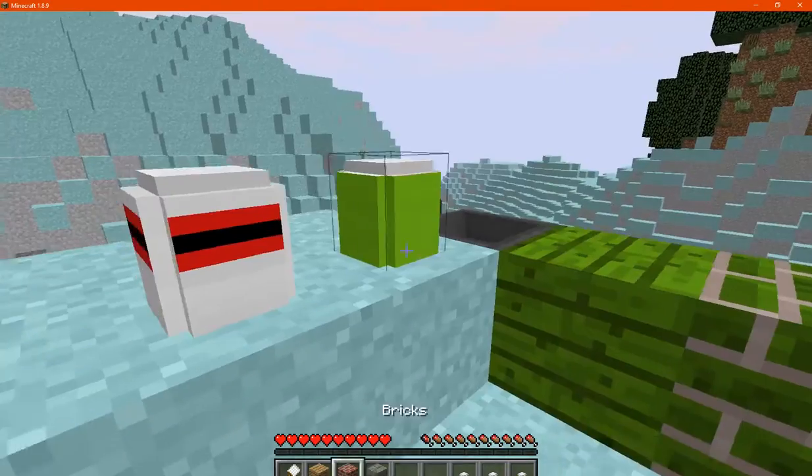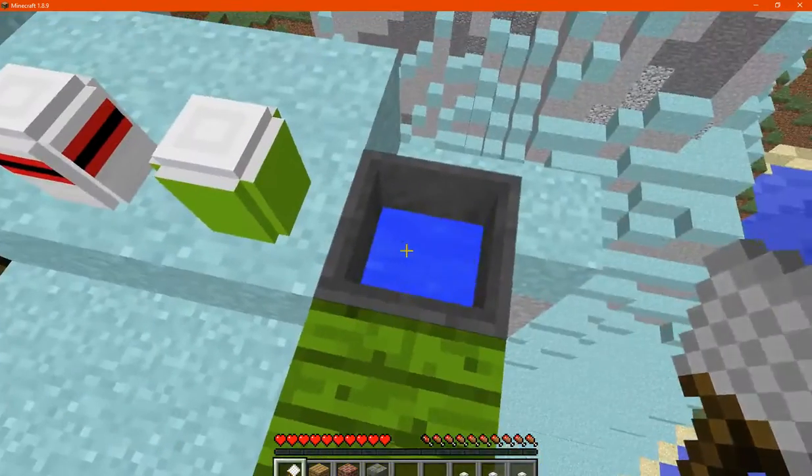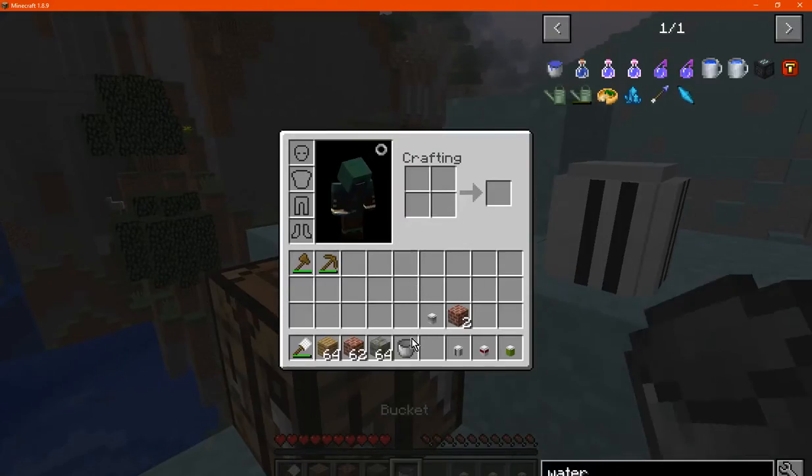Otherwise, you can obviously apply other things. But if you want to remove stainer, paint, or anything else, just use a cauldron with water in it. Then just refill the cauldron and you should be good to go.